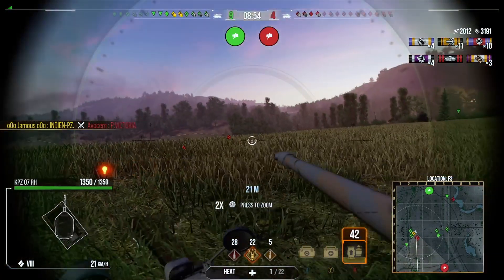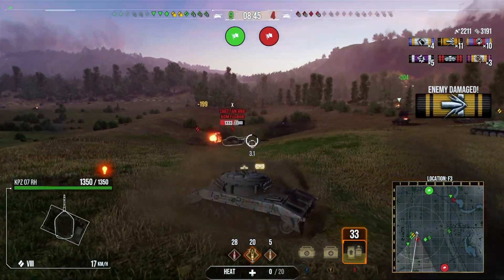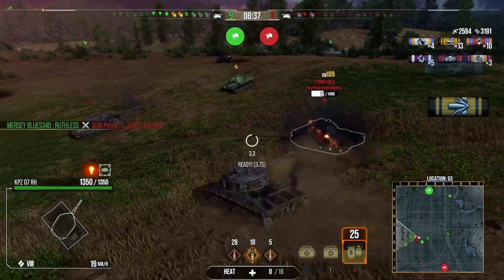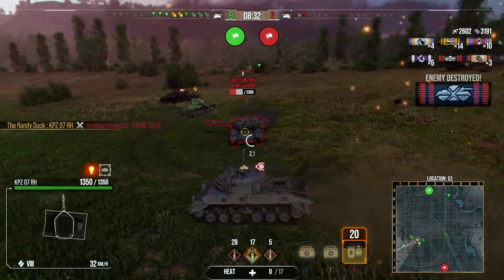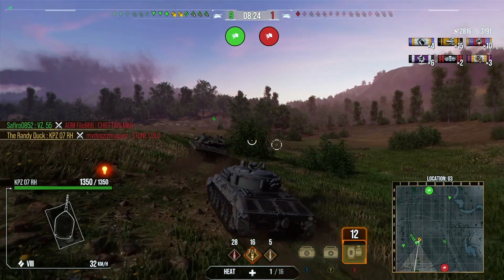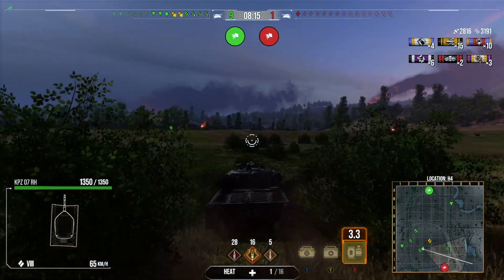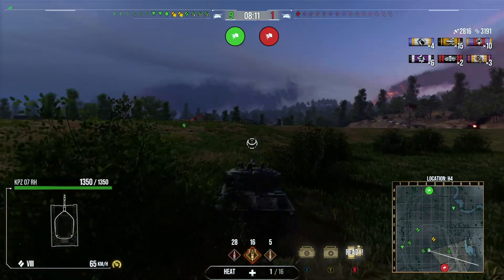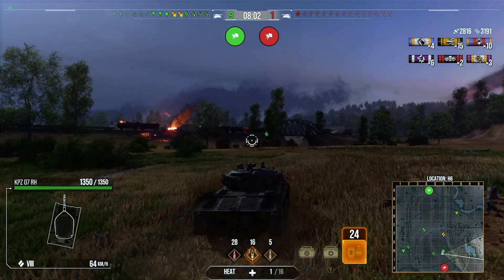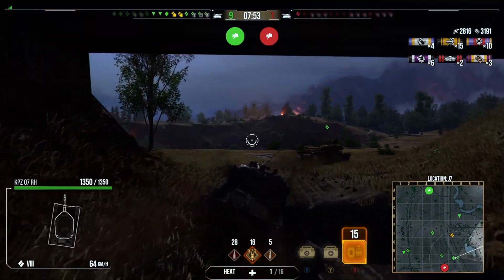I'm trying to get shots into this light tank — unfortunately one misses, and I'm being careful of this Chieftain who's looking for shots into us. I try to sneak one into the cupola but unfortunately it doesn't penetrate. It's getting to that situation where these tanks are kind of trapped now. When my team goes in I'm going in as well — between us we should make light work of these two tanks. The enemy team tanks are distracted, so I'm just going in to get as much damage as possible in a short space of time. We get a couple of shots into Stone Cold who's already dumped his shots, and we pick up the kill.